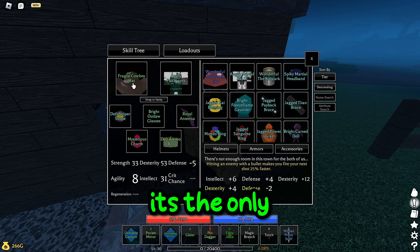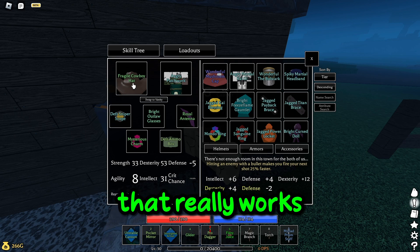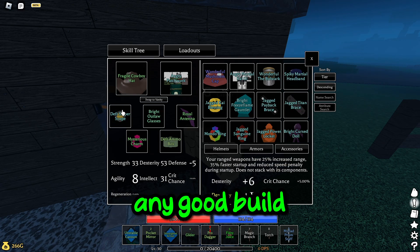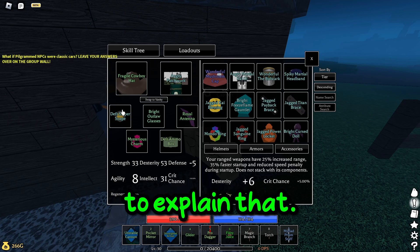Cowboy hat — it's all really optional if you're doing a gun build in this game. There's not really anything else that really works with this. Sniper scope: any good gun build is going to have a sniper scope. It's just a no brainer — don't really need to explain that.